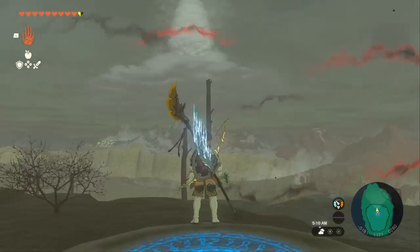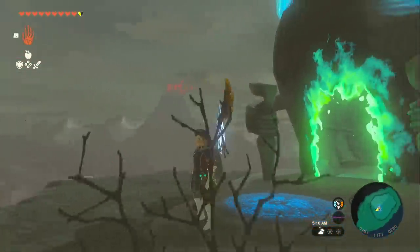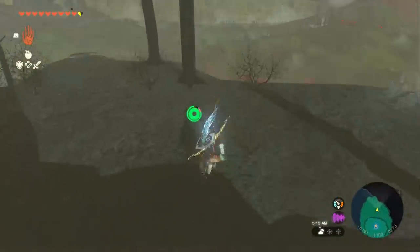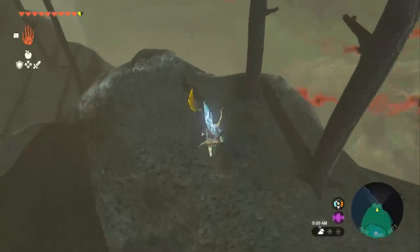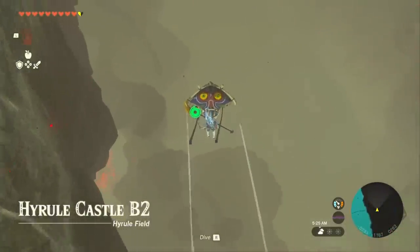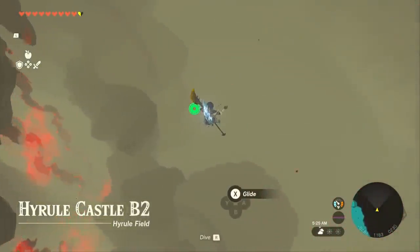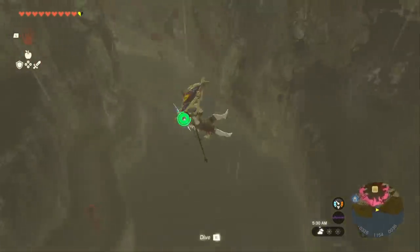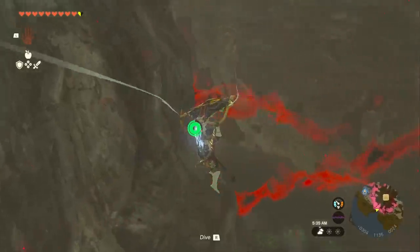And now for the best part — we're going to get the Hylian Shield. Fast travel back to the shrine that we unlocked, then jump off this ledge. We're going to head for this little gap down here. Many of you will probably remember this from Breath of the Wild — this is actually the harbor entrance. And we're trying to get right down into here and land on this edge.